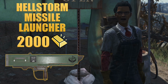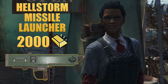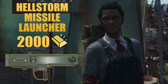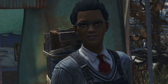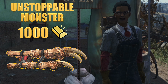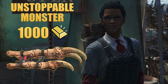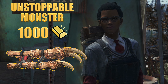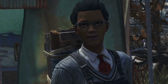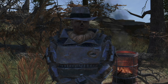Moving to the big guns, we have the Hellstorm Missile Launcher at 2000 gold. This weapon is designed to unleash devastating missile strikes, perfect for targeting heavily armored foes or large enemy groups. It's an essential choice for those looking to pack a serious punch. For a unique melee experience, the Unstoppable Monster is available for 1000 gold. This modified Deathclaw Gauntlet deals substantial damage and has bonuses for those who play with bloodied builds. It's perfect for making a bold statement on the battlefield, especially if you're fighting a Deathclaw. That Unstoppable Monster is no joke.